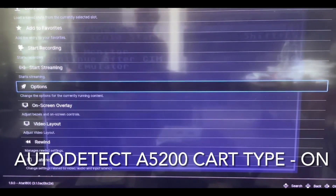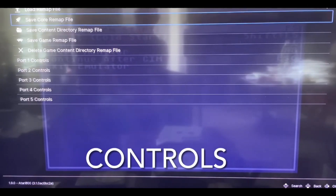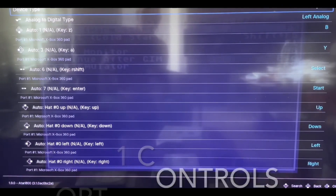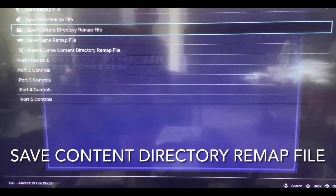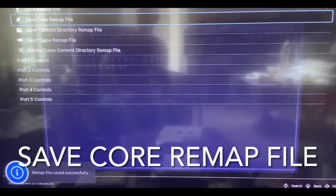Back out with the B button. Now go down to Controls, then down to port 1 controls. It says device type and we've got to make sure that it says Atari joystick. So if it's on retro pad, we've got to switch that so it says Atari joystick. Back out of that, save the content directory remap file, and save the core remap file.